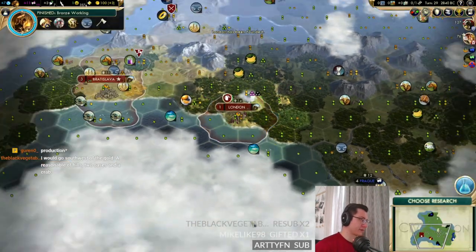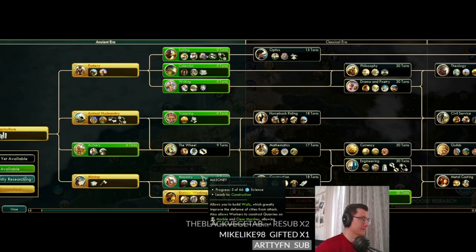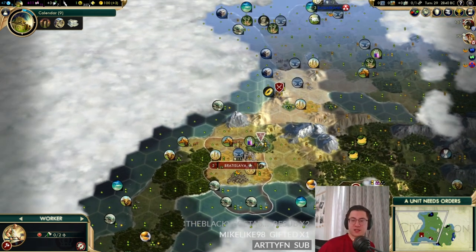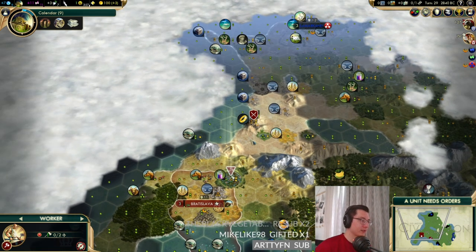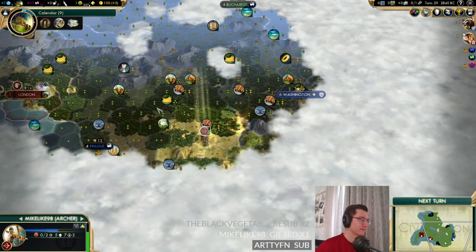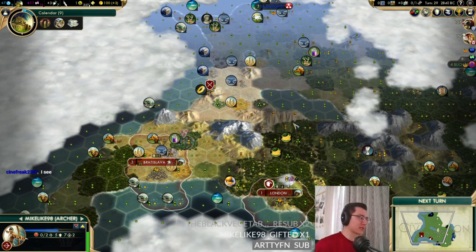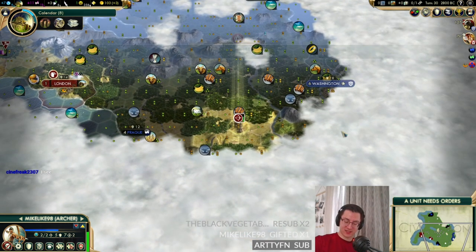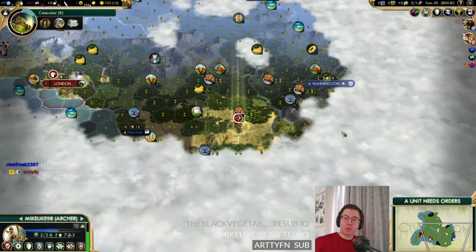Just work this for a couple of turns and go for the granary to get our pantheon — though seven turns is a lot to wait. We need calendar next. Black Vegetable suggests southwest of the gold for the second city — reasonable hills, two oases, and a crab. We're looking for coastal settles so they can contribute to Ships of the Line. My girlfriend has delivered some prawn tempura, which is hopefully quite exciting.